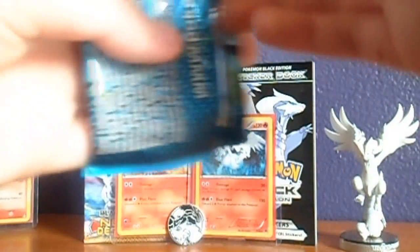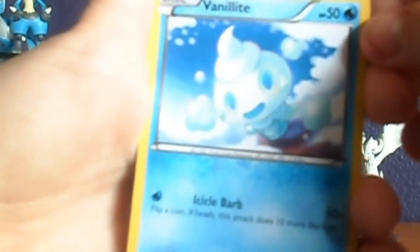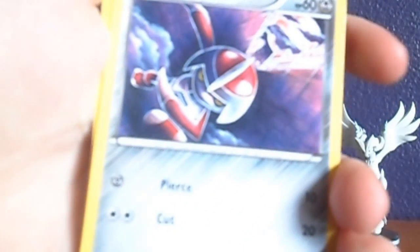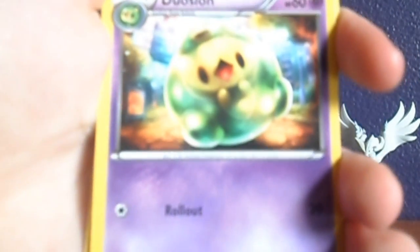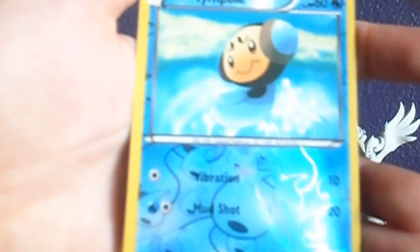Let's go ahead and open the Noble Victories pack now — it's got Victini on it. Victini's super cute. We've got a Newlight, Shelmet, Frillish, Buizel, Ponyta, Devotion, Tortuga, and Eviolite.